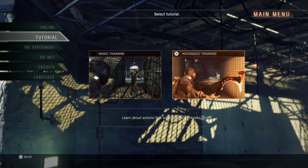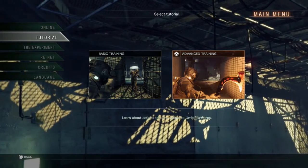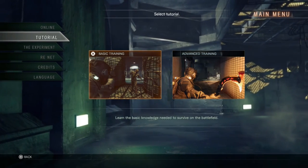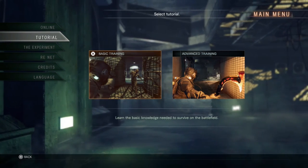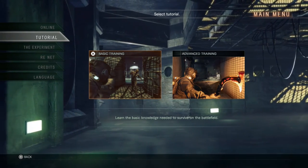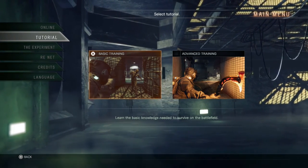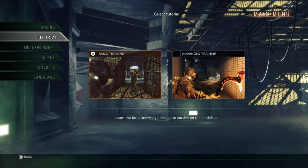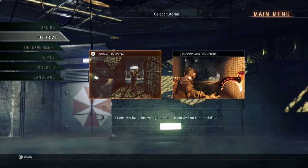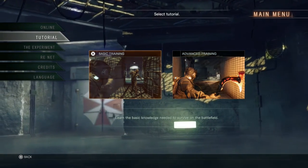When we come back we'll be doing the advanced training where we learn about the unique skills in Umbrella Corps. Thank you all for watching — don't forget to like, comment, and subscribe. If you want to play with me, just subscribe and leave a comment, and I'll love to kill some zombies and do some evil weird stuff for Umbrella. Peace out and have a marvelous day, Umbrella agents!